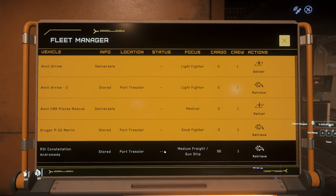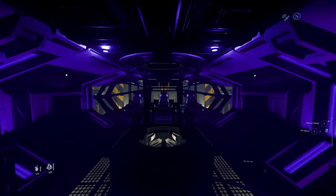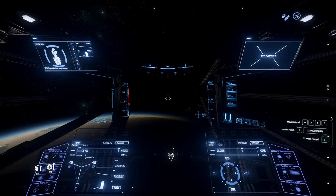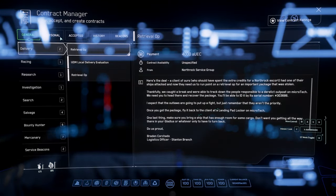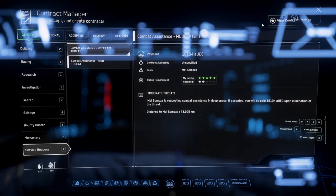If you don't have that, that's totally okay — you could always go down to one of the major cities and pick one up at the rental shop. Alright, once you're out of the station, go ahead and press on your Mobi Glass, then click on Contracts, and go down to Service Beacons. You may or may not have any here — this really just depends on what your rating is. My rating is 5 because I've grinded out a few and completed them successfully.